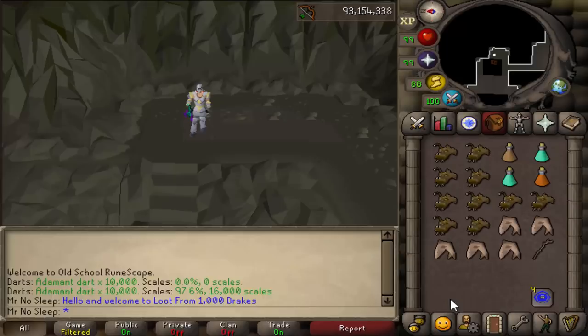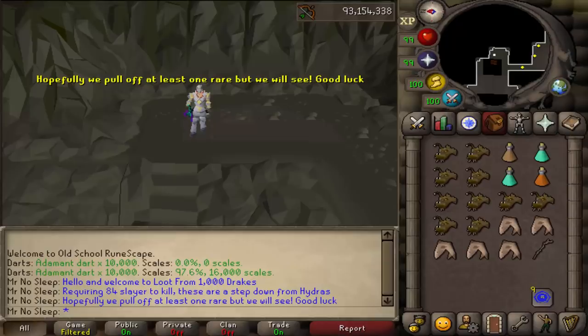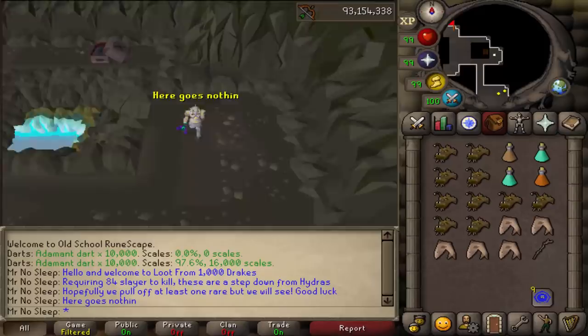Hey, what is going on, you guys? It is Mr. No Sleep here from Old School RuneScape, and welcome to a brand new video. Today I bring you guys loot from 1000 Drakes. If you're curious what a Drake actually is, it is pretty much a dragon but with no wings.